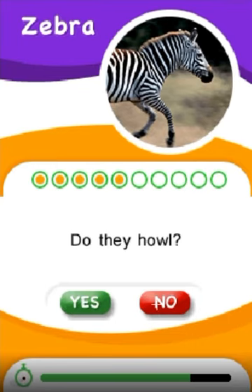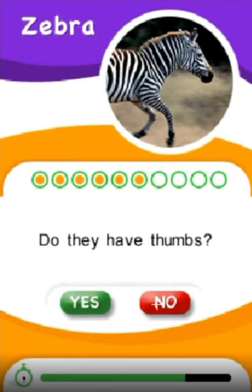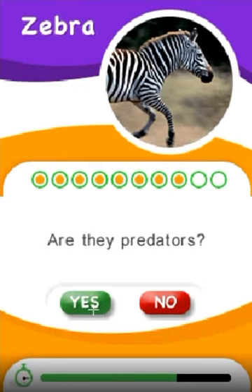Do they howl? No! Do they have thumbs? No! Are they mammals? Yes! Are they predators? No! Do they have names? Yes!